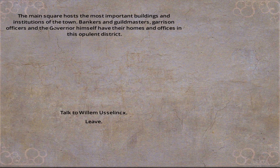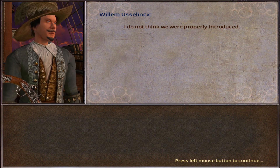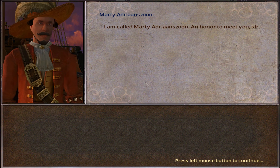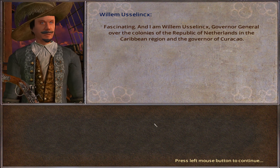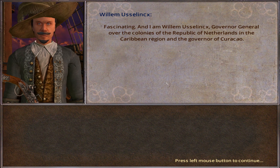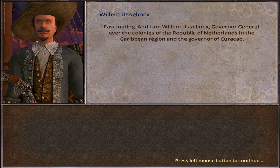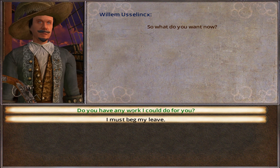The mansion — click to enter. The main square hosts the most important buildings: bankers and guild masters, garrison officers, and the governor himself. Talk to Willem Usselinx, apparently the governor. I do not think we were properly introduced — holy crap, you've got a huge pistol on your belt! I'm called Marty Adrianzone, an honor to meet you. I am Willem Usselinx, governor general of the colonies of the Republic of the Netherlands and governor of Curaçao.